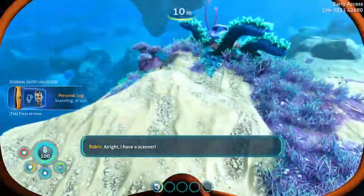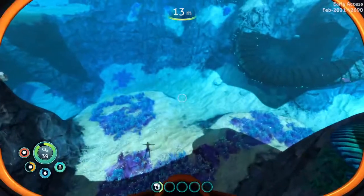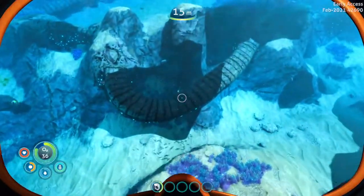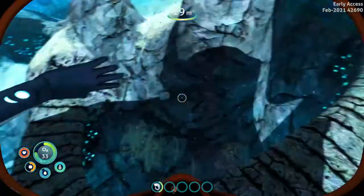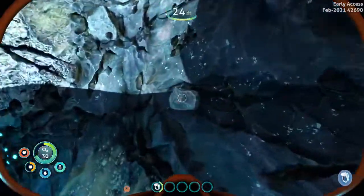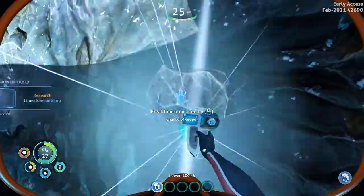I have a scanner, and now you can get the sea glide. The fragments for it are found like everywhere — really easy to find. And you can scan pretty much anything with the scanner. I'm just gonna scan everything.